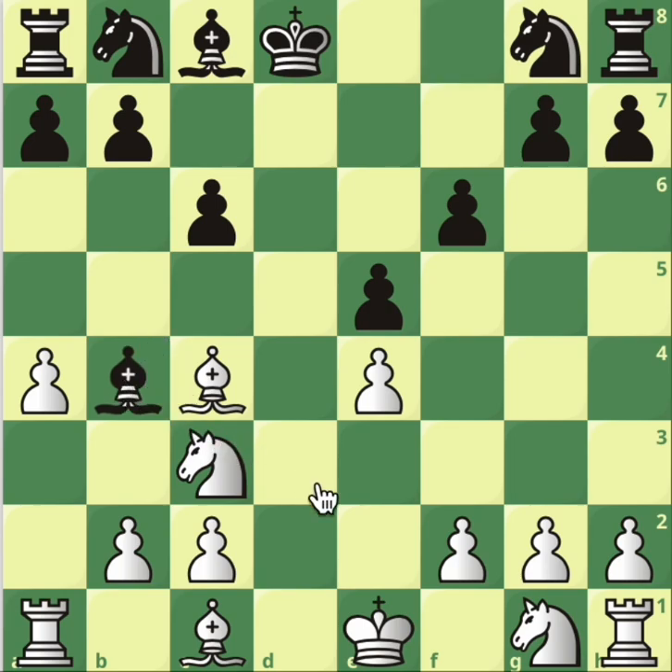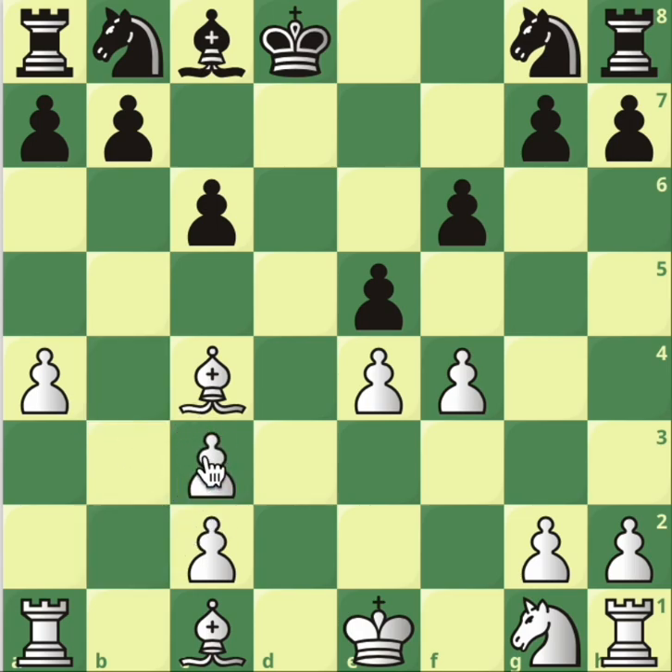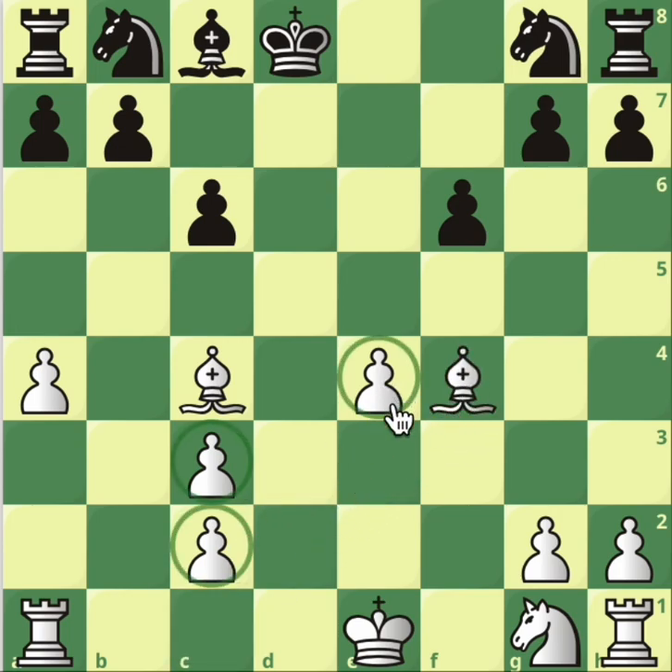After bishop to b4, again f4 — that's the familiar pattern — and we don't care about this taking, believe it or not. Bishop takes, pawn takes, it's all fine. It's a crazy game, this Pirc. After pawn takes in f4 and us taking back, we have a double isolated pawn and another isolated pawn, while black's pawn structure is actually perfect. However, the engine confirms this is completely winning for white, because we'll have better developing chances.